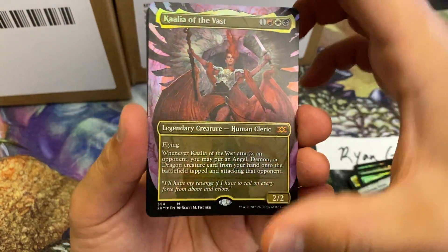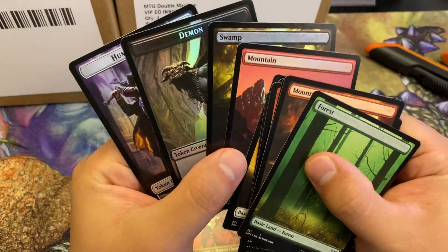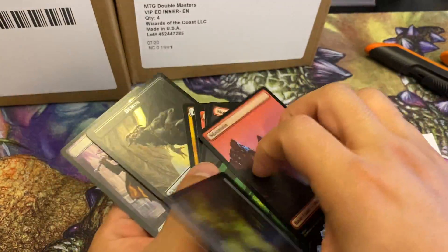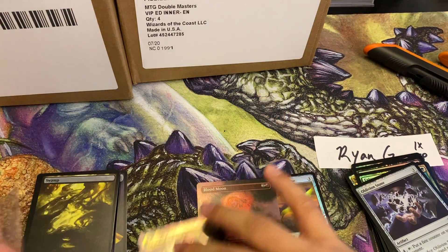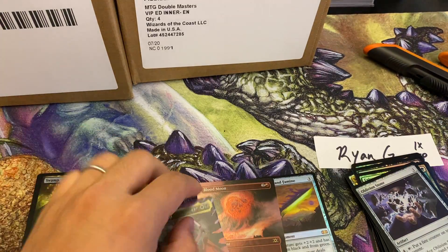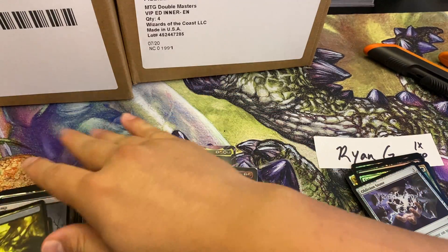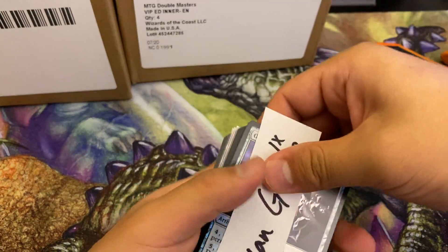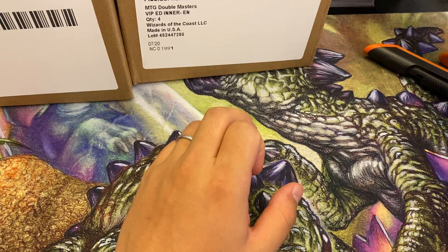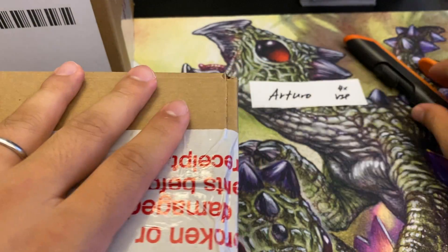Scott M. Fisher brings a mythic - Kaalia of the Vast! Still amazingly gorgeous. So that's triple mythic foil extended borderless cards for this group. The Sword of Feast and Famine is great value - usually everyone else in an inner case just gets a couple rares worth a few dollars. So Ryan did really well. Our highlights so far: Sword of Fire and Ice, Stoneforge Mystic, Kaalia, Avacyn.